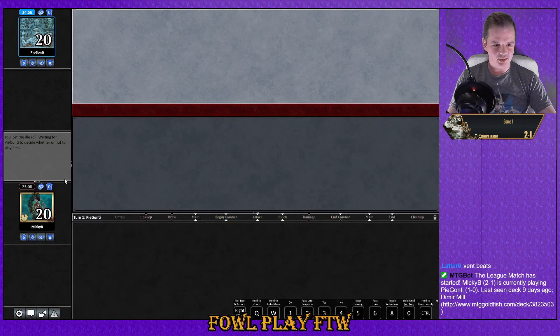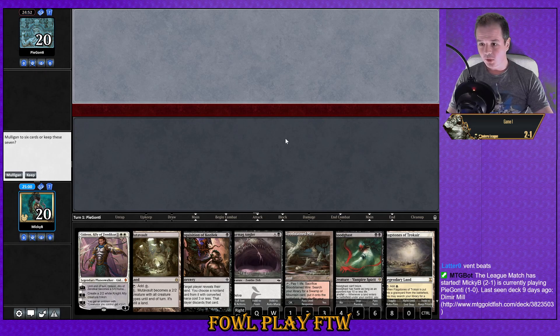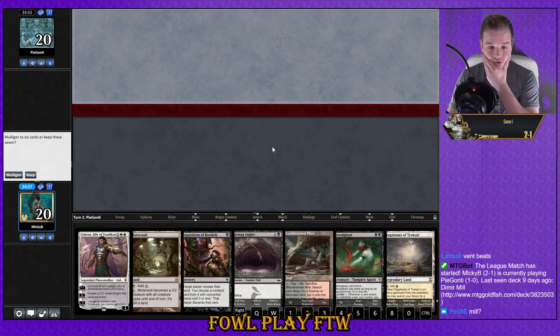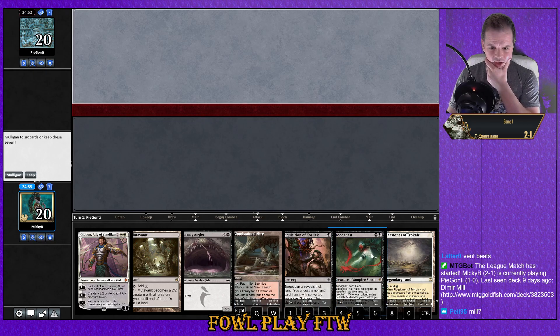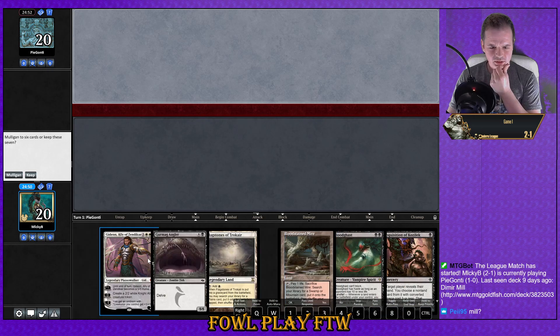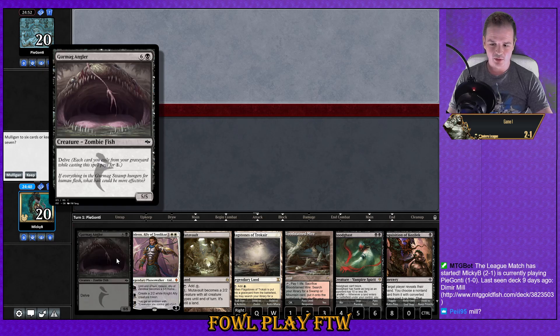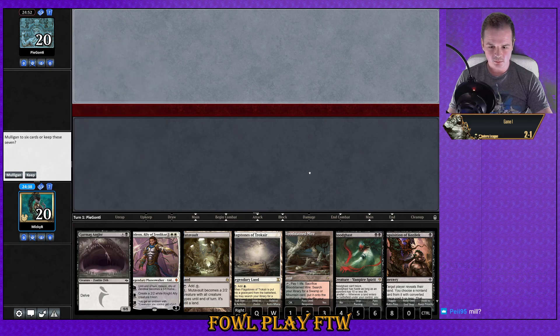Pie Gonti — here we are for match number four versus Pie Gonti. We lost the die roll so we're going to be on the draw. We can't really cast Blood Ghast, can't really feel the Gray Guard — I think this is too awkward to keep. Opponent was last seen playing Mill. Maybe Gurmag Angler is good if we're versing a Mill deck.